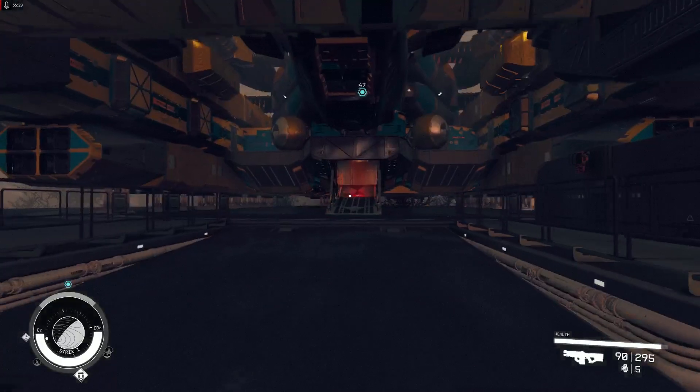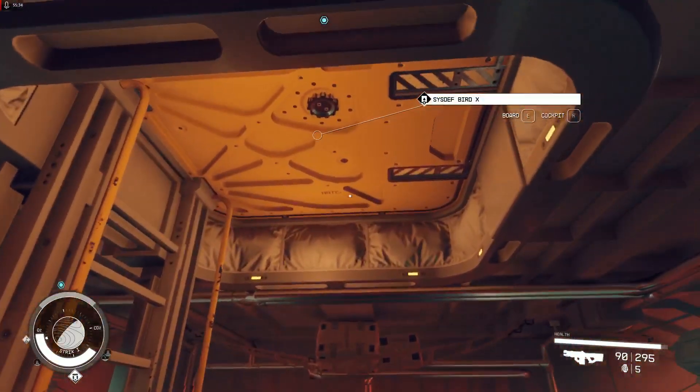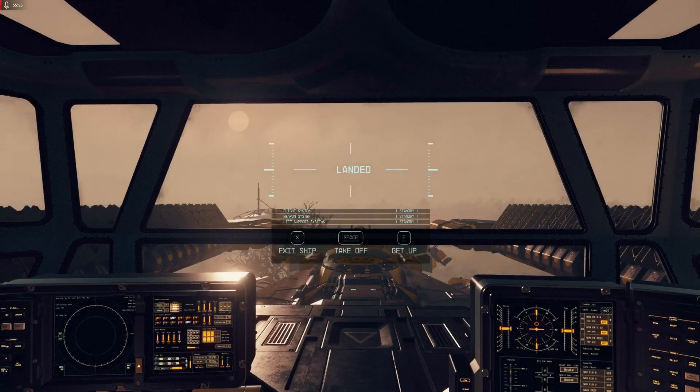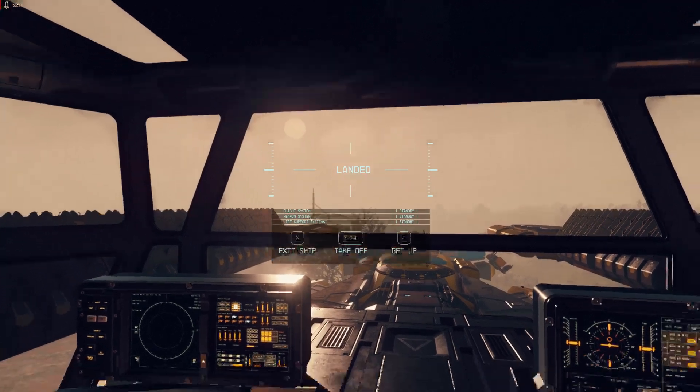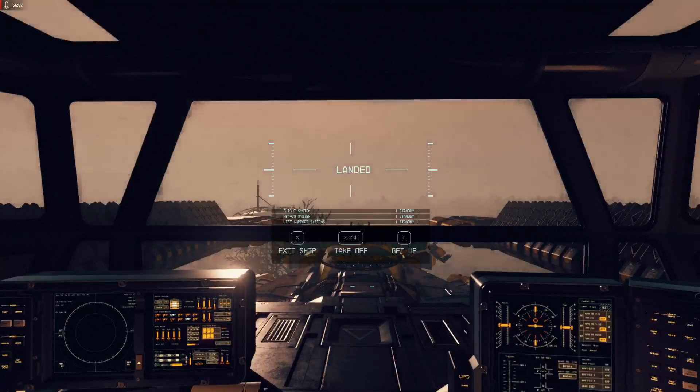There we go — we closed it. Now we're going to do the same and jump to the Colander with the improved ion jet engine. It looks pretty good — the sun is fine. Power up all systems — here we go.